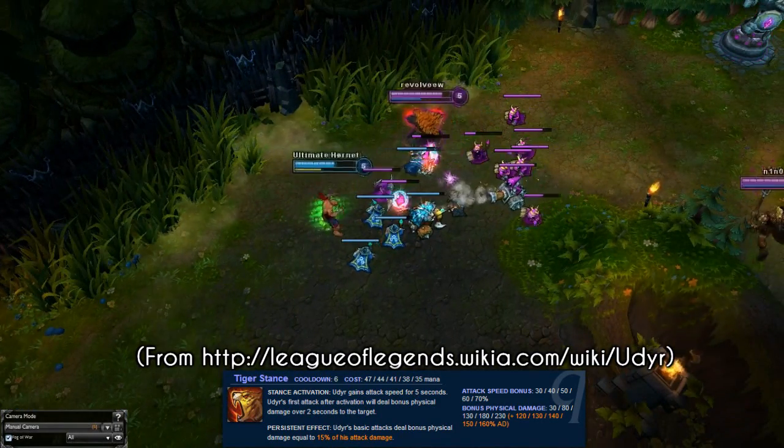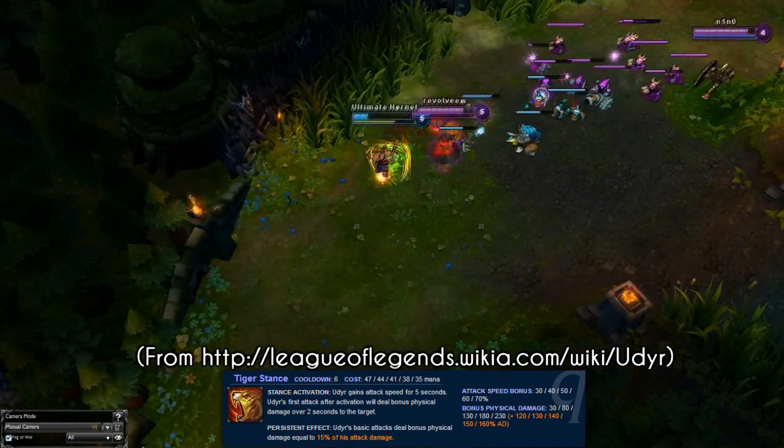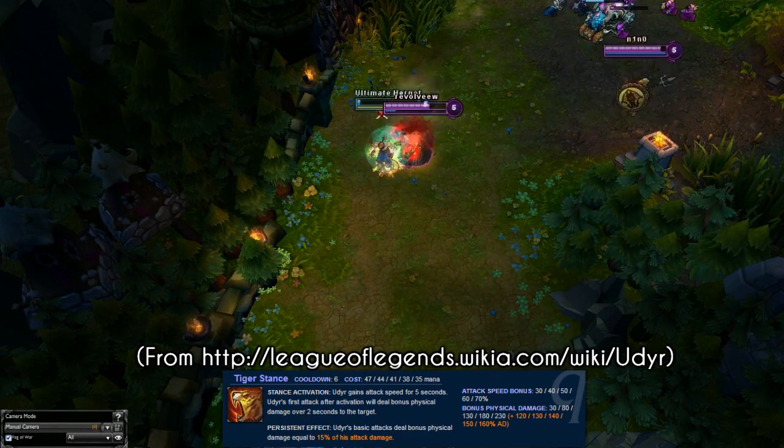On top of this, his auto attacks in Tiger stance deal increased damage on hit, and his Q ability is a short cooldown spell with a 6 second base. I tend to get CDR on top of that to increase his damage output even further.